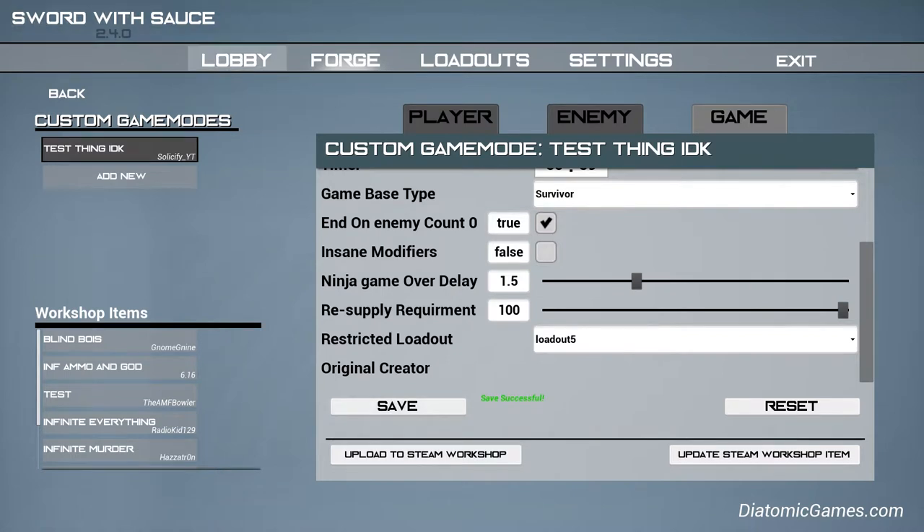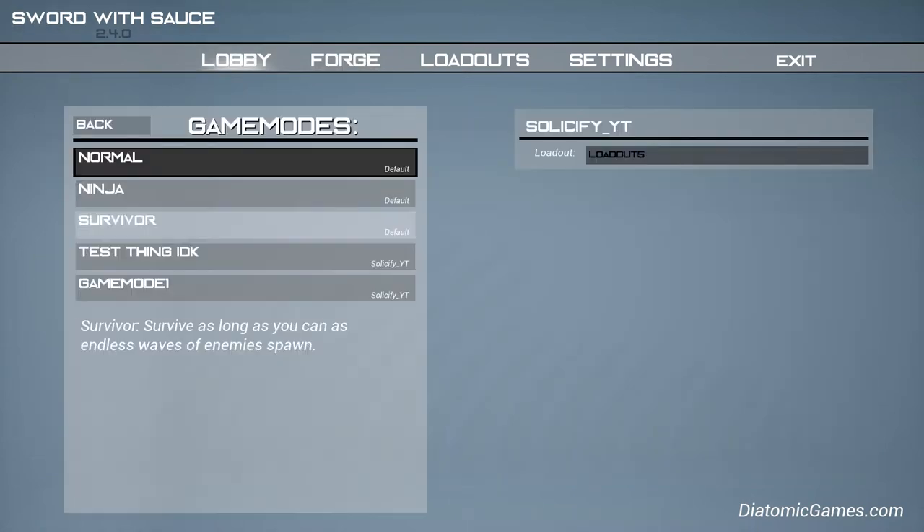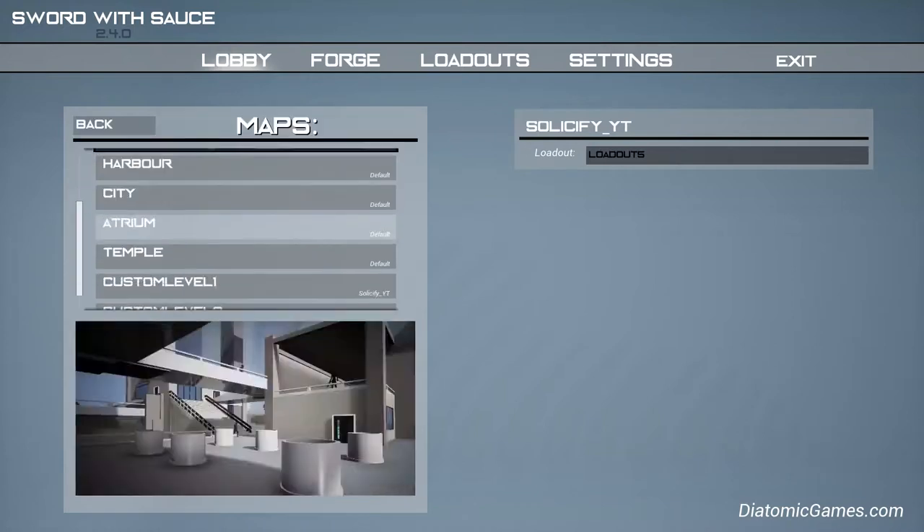When you're done, just hit Save, and bang. Go back to lobby, go to game mode, select the one you just made, and select your map.